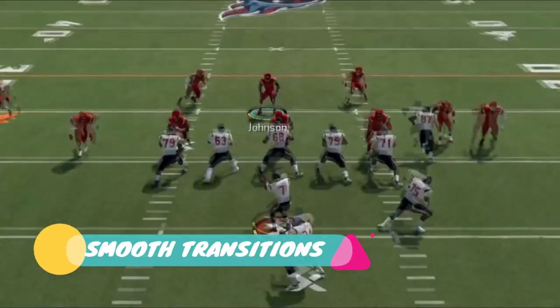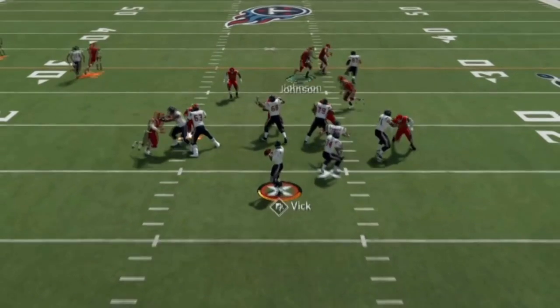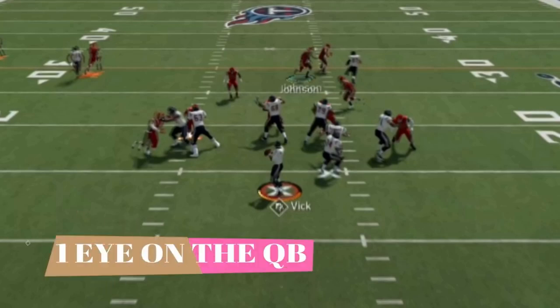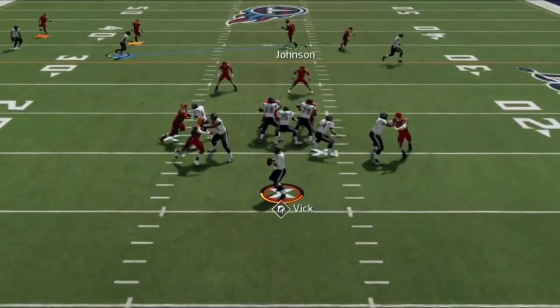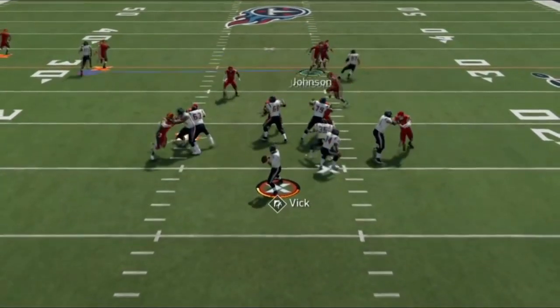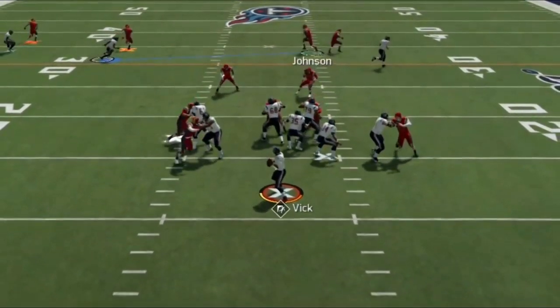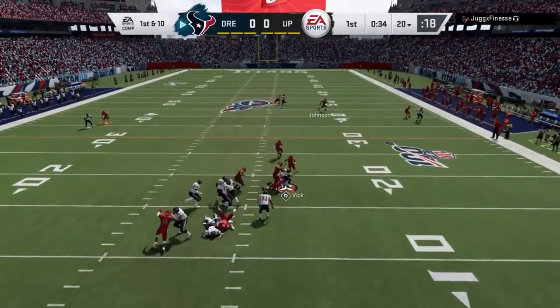How you transition from route to route is very important. A lot of people will accelerate too much, and when they try to shift and change angles, it essentially takes away all their acceleration and makes it harder to catch up to the next route. You also want to keep an eye on the quarterback at all times, because their movement in the pocket can give away whether they're going to throw the ball. If they start making a throwing animation, you know you have to break on a route — those are dead giveaways.